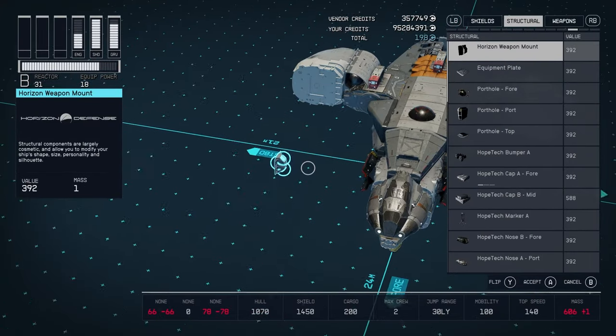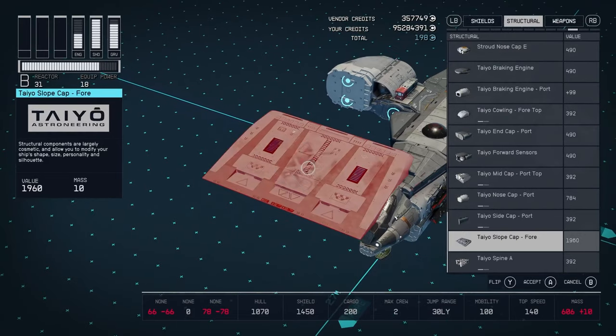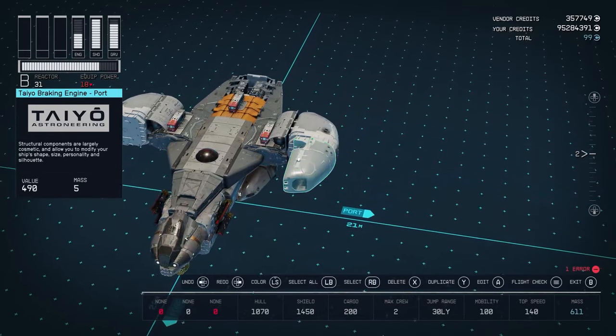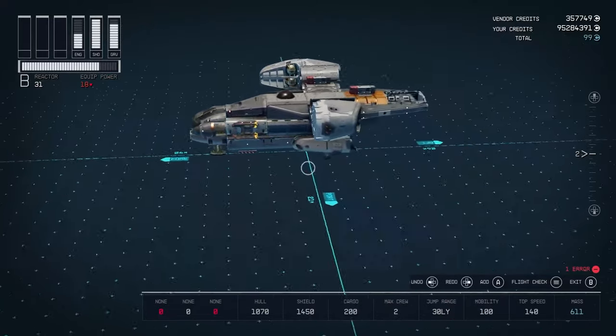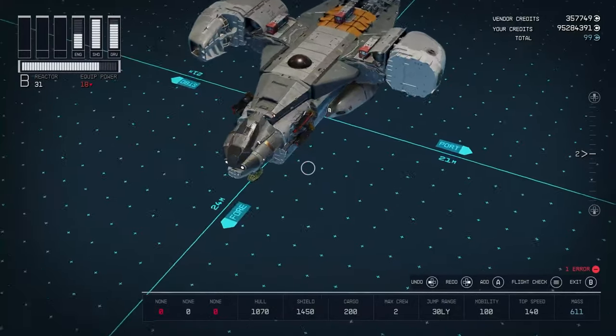Lastly I used two Tayo tail braking engines in front of the Nova engines just to give it more decoration and aesthetic.